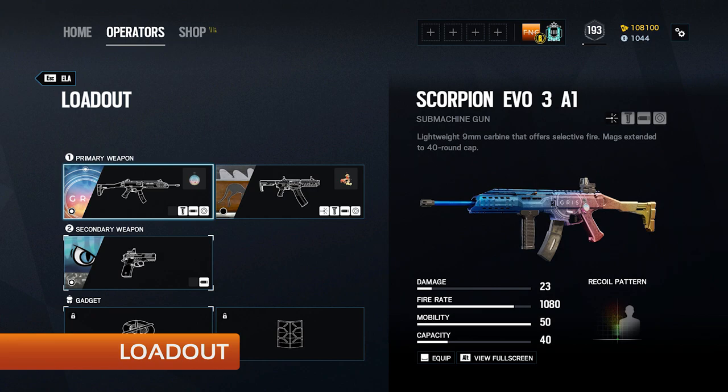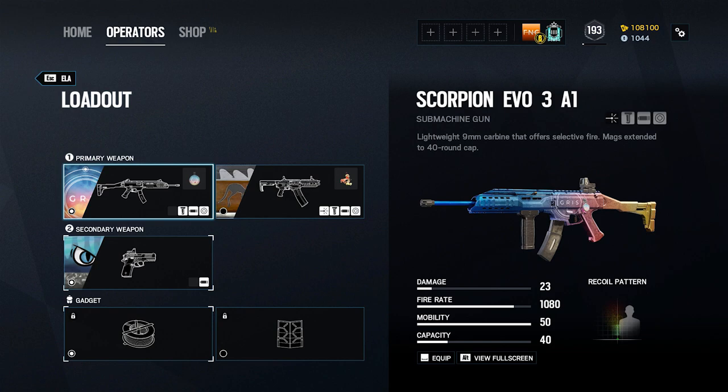On the screen now is how I personally run Ella. I use the Scorpion Evo as her primary weapon in almost all cases. It has relatively low damage, but this is more than made up for by its outrageous rate of fire and its 40 round magazine. The Scorpion is also very accurate when fired in bursts, but will quickly become uncontrollable if fired continuously. I equip it with a flash hider, a vertical grip, and a reflex sight.